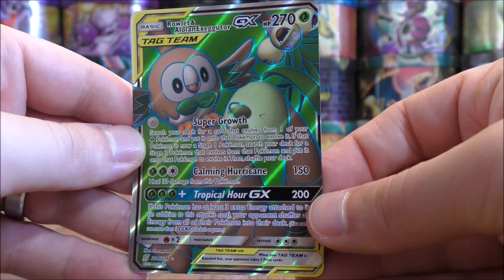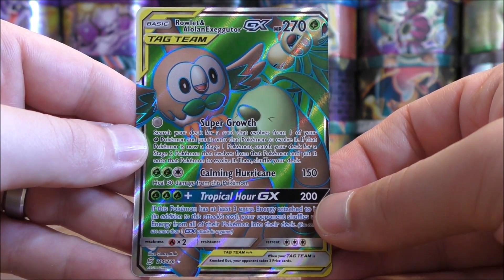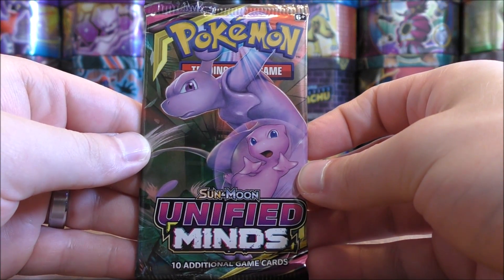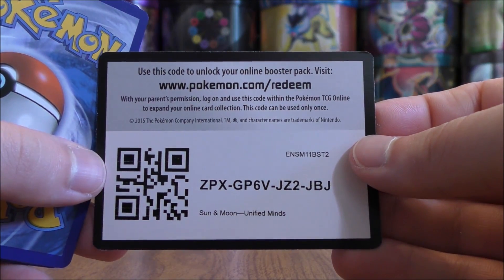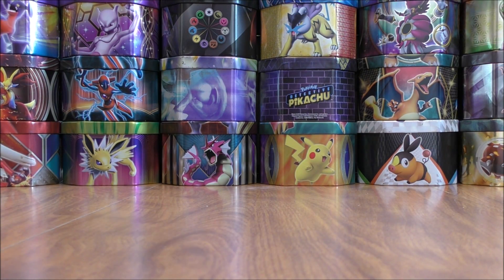Booster boxes seem to give 5 to 8 combined ultra rares and secret rares, with one to two full art cards per box. That same friend of mine actually pulled that card in their pre-release kit — their deck that they built was pretty good with two Tag Team GX in it. It looks like there are two versions of the code cards in Unified Minds, which helps prevent pack weighing.